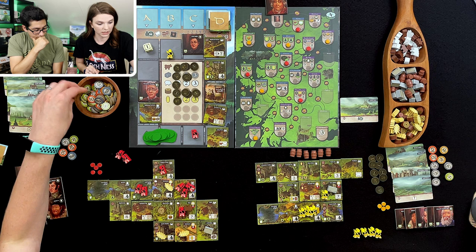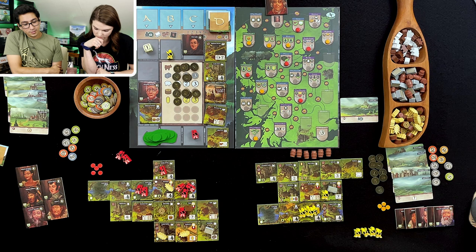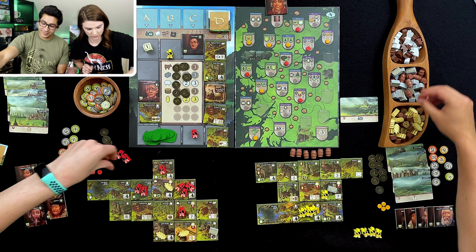We don't get any points for coins, correct? We do — every coin is one point. I'm going to do a cow for three, and a wood for three — so I just got all my coins back. I'll activate this and I have two, which means I get four points. I think I said three yet.